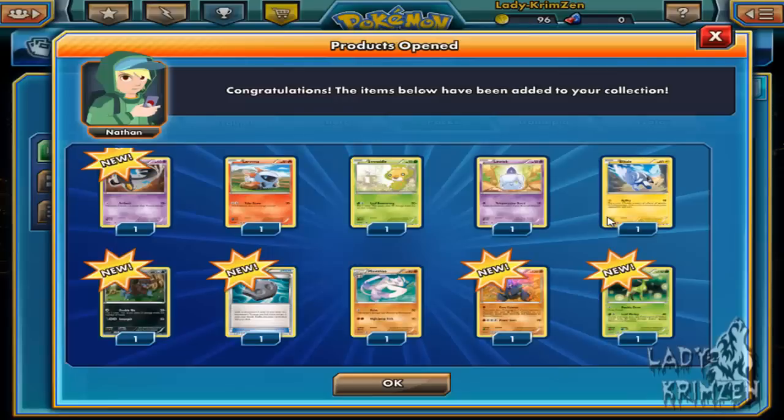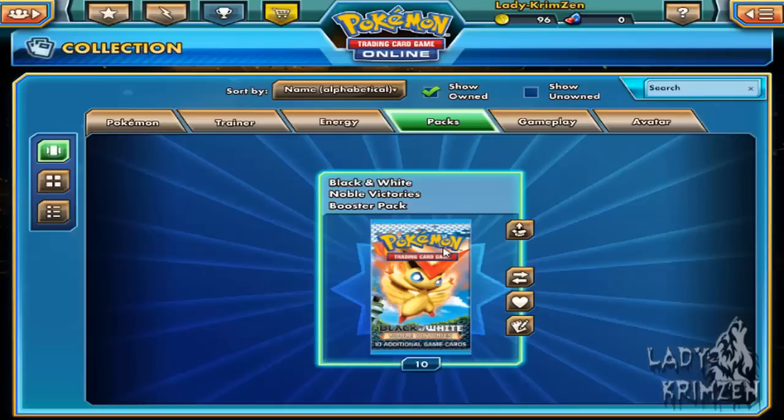Second pack: Yamask, Larvesta, Swadloon, Litwick, Blitzle, Zwelious, another one of those fossils, Minccino. Then we got a reverse holo — it's not Gigalith, it's the one before it, Boldore. And finally we've got Virizion, which is not holo... wait — we've got a holo Virizion! So we've got the full art and the holo — that's really sweet.